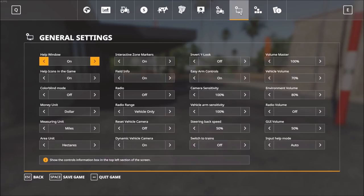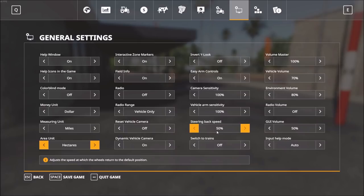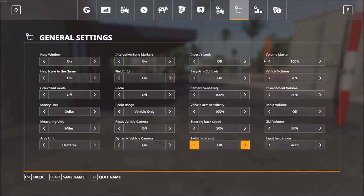Moving to general settings, you can set various measuring units — I've changed mine to miles and you can choose between hectares or acres. Colorblind mode is available as well. The steering speed setting controls how quickly the steering wheel returns to its default position, particularly relevant when using a keyboard and mouse as I currently am. There's also an option to include or exclude trains when tabbing through your machines.